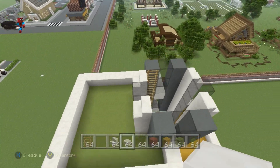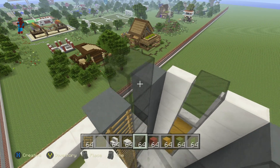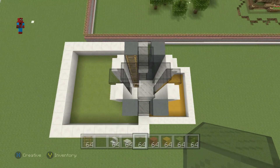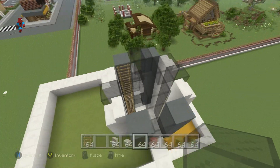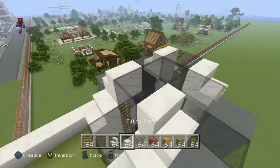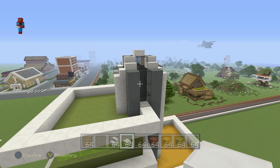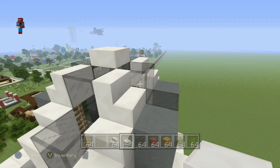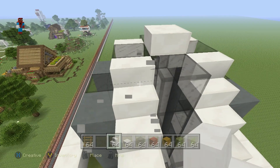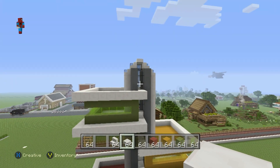The only thing left is to put a top on the tower, which is very easy. First, take your black stained glass and do a row of black stained glass just above the tower in a cross shape. Then place quartz stairs in front of and behind the glass on the front, and place a quartz slab right on top — so it all comes to a point. Alternatively, have it follow the flow of the stairs on the left and right, coming to a point so that it all connects together perfectly.